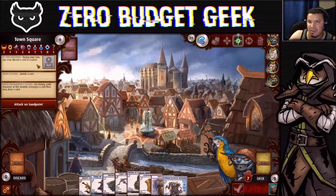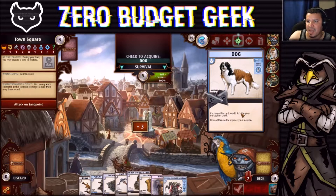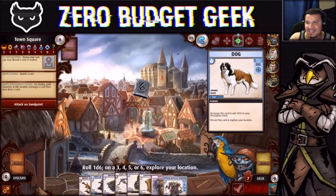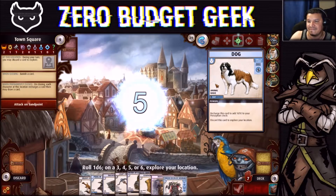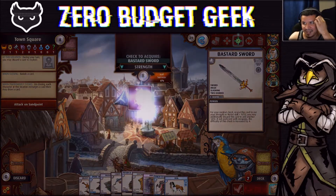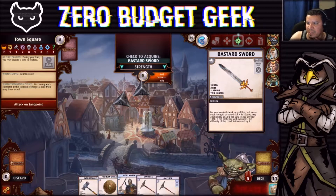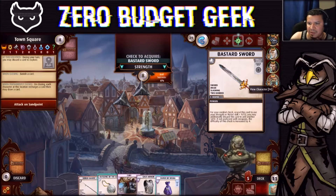We explore and find a Dog ally — how could that be bad! We have 100% chance to acquire it. Come here, poochie! We get to roll to see if we go again. Ransack found a Bastard Sword next but he only has a 6% chance to acquire it, so I'm not going to spend cards on that.